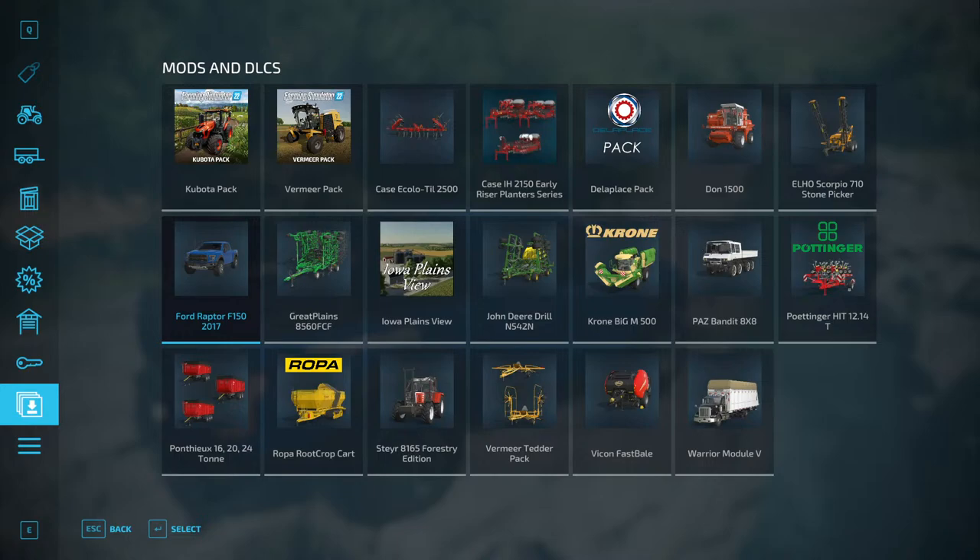Welcome back to the channel, my friends. Hope everybody is safe and well. We're going to be taking a look at a new mod by MyGameSteam. He put out a new mod today on his official website, mods.mygamesteam.com. It's a very nice truck mod — a Ford Raptor F-150, the 2017 version. We're going to take a look at the mod, the shop options, drive it around — a bit of a review.